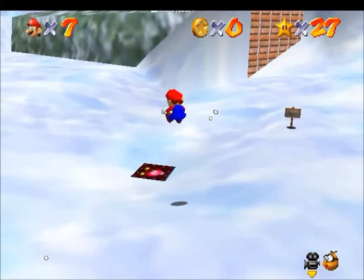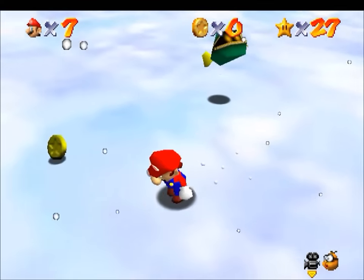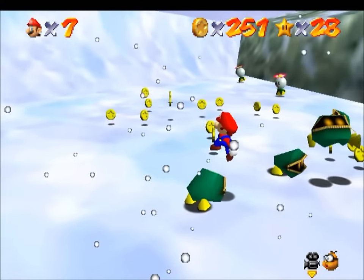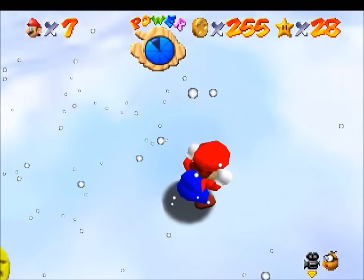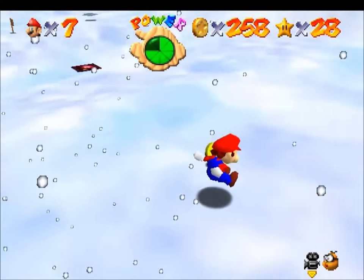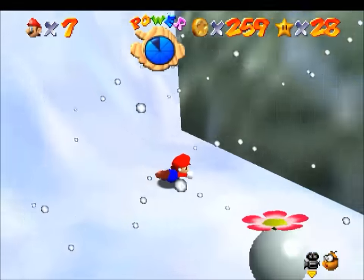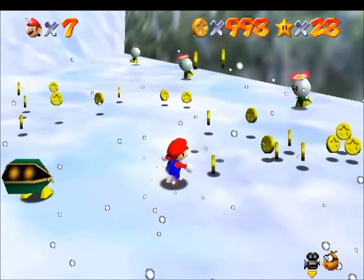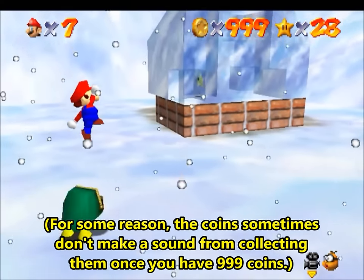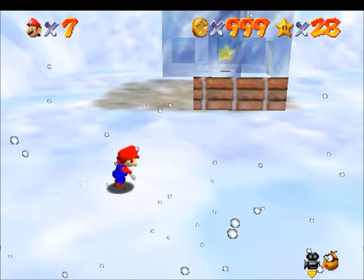Under normal circumstances, you'd never have to worry about coin limits. After all, the courses are all supposed to have a finite amount of coins. But as you probably know, there are infinite coin glitches. So what does happen when you try to collect infinite coins? Well, the coin counter will keep track of your coins just as it normally would. Even at 255, it keeps going. The coin counter will neither stop at nor reset at 255 coins — it will just keep counting as if 255 was a regular number. You won't notice anything special at this point.